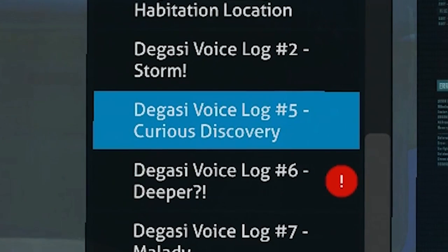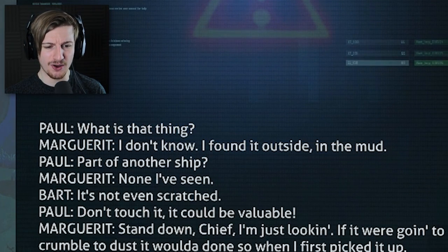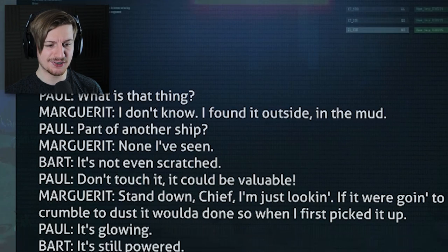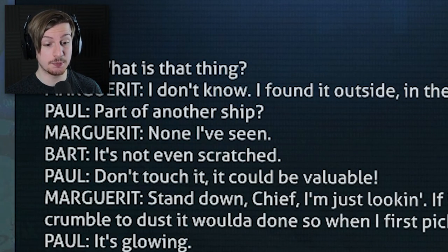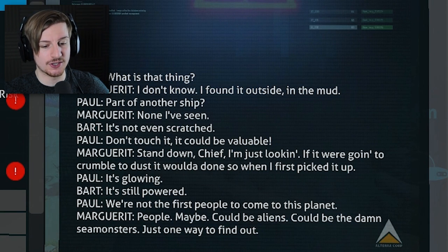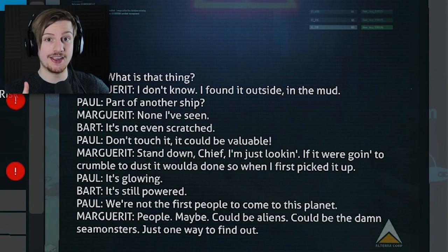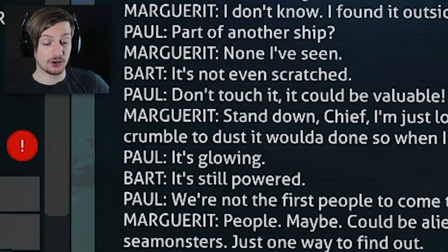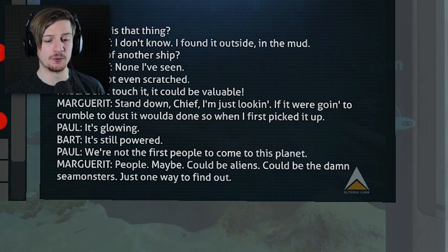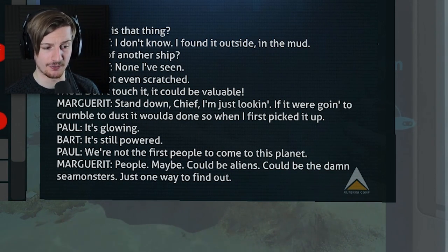Degasi voice log five - curious discovery. 'What is that thing? I don't know. I found it outside in the mud. Part of another ship? Nothing I've seen. It's not even scratched. Don't touch it - it could be valuable. I'm just looking. If it were going to crumble to dust, it would have done so when I first picked it up.' This is the purple artifact we pick up. 'It's glowing - it's still powered. We're not the first people to come to this planet.' 'People?' 'Maybe. Could be aliens. Could be the damn sea monsters. Just one way to find out.'